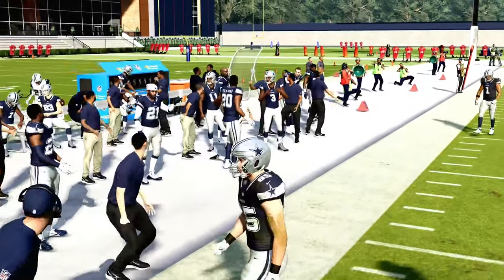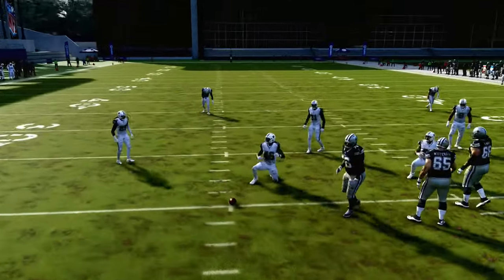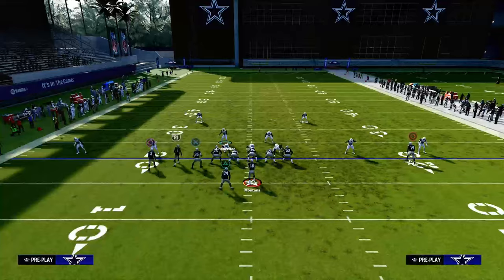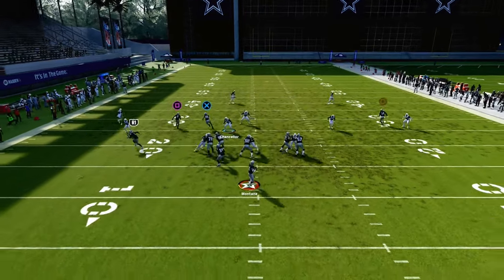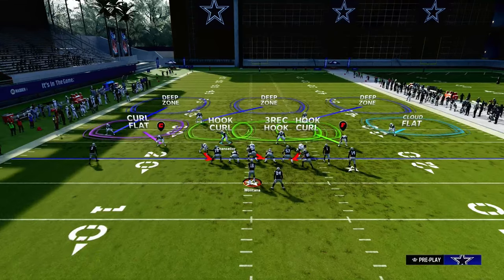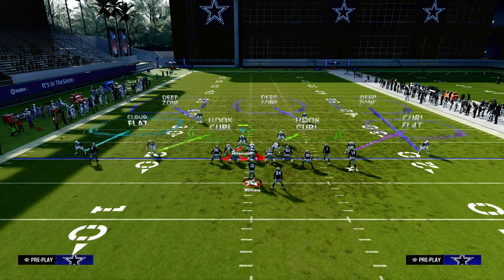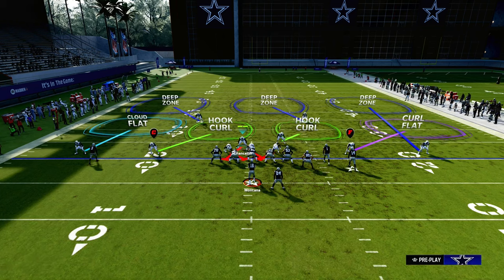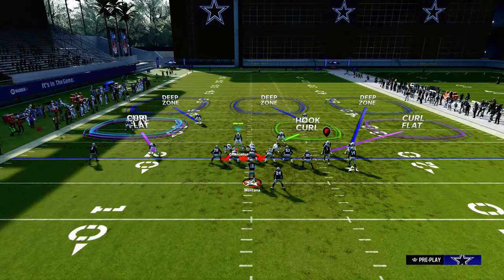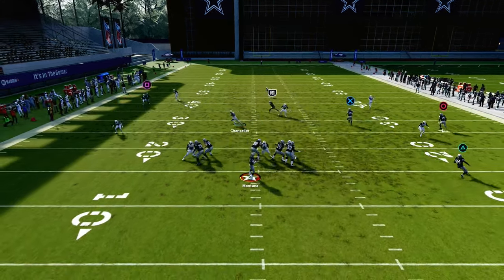The biggest key is that you need to have auto flip off so you can control which side that Cover 3 Cloud is on. If they're on a hash mark and you're running your Cover 3 Cloud to the wrong side, they can hit you and you're completely out-leveraged to defend even a basic corner route to the short side of the field. Your cloud flat has to be on the short side of the field for this defense to properly work. Even if they're bunched to the wide side, this defense is how to properly stop them, because the cloud flat plays much better to the short side than to the wide side.